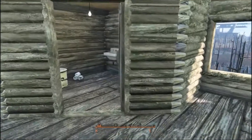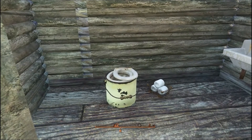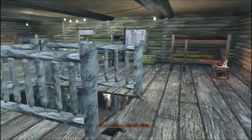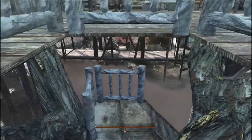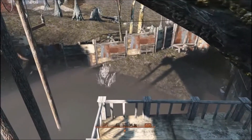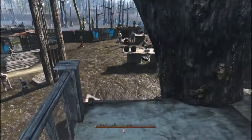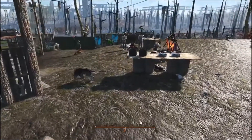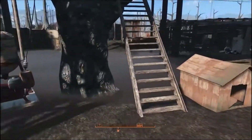You'll notice in this settlement that their bathroom fixtures are not everything they could be. They've got buckets with toilet seats on them, and when the bucket gets full, slaves have to take it outside and dump it in the swamp. Being down here in this swamp, I can say I'm glad this game isn't interactive enough that you can smell things, because I would imagine this settlement does not smell good at all — the smells of the swamp, the smells of the toilets.